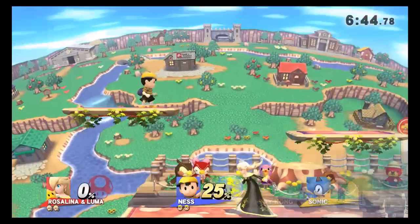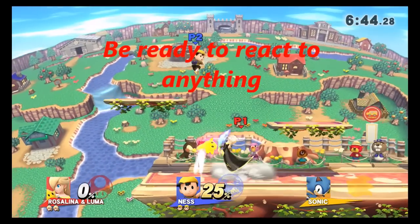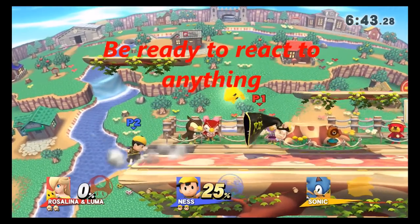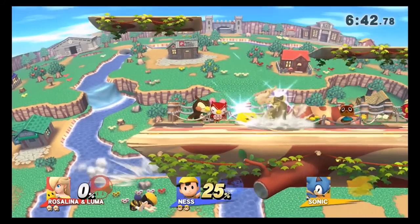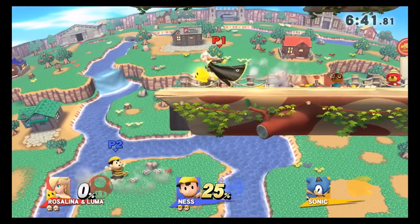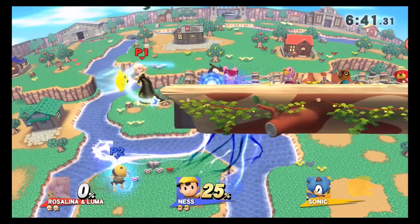The other vital element of edge guarding is reaction time. It's about assessing where your opponent is, what options they have to recover, and how you can counter those options. Even once I see my opponent fall offstage and use his double jump, I know he's recovered from PK Thunder too. I immediately gravity pull it and then immediately get the kill. This all happens within the span of a few seconds.